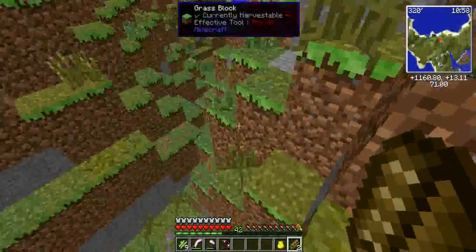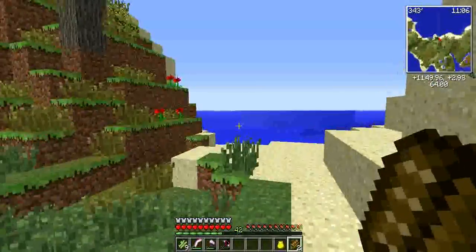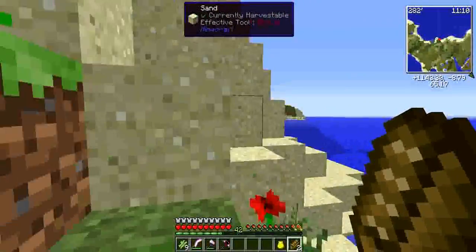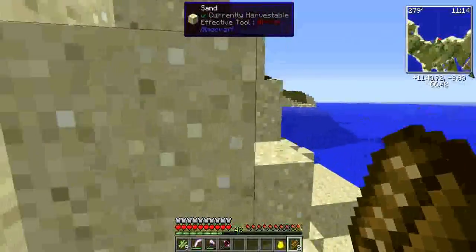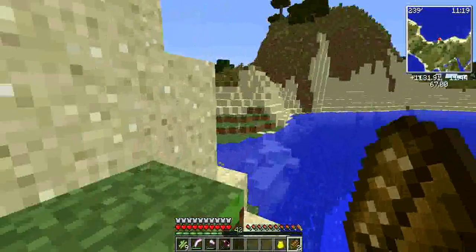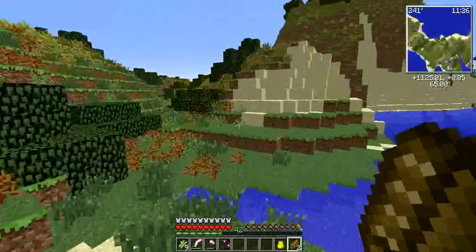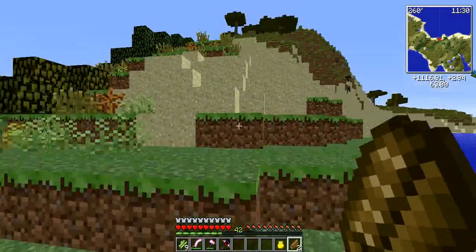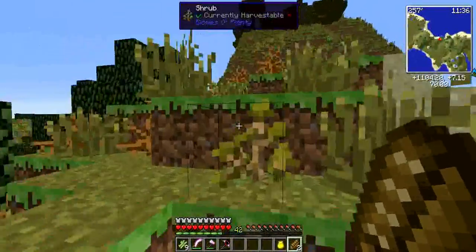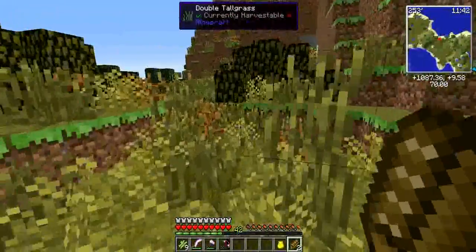We're not finding much other than sand and ocean. I don't really want to go on an ocean adventure, at least right now. Let me know if you want me to build a boat and sail across the ocean to see what we can find - we've got waypoints so we can always find our way home. For right now I just want to peruse the land a little bit and see if we can find a nice little cave system.